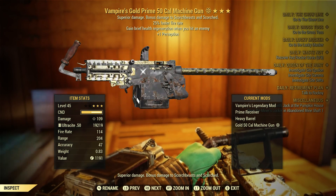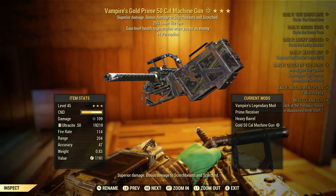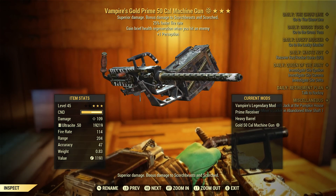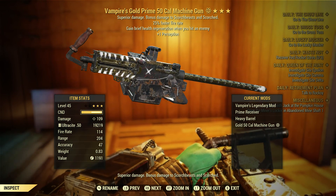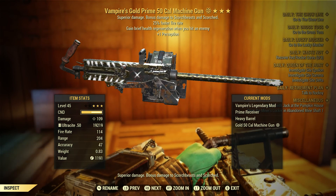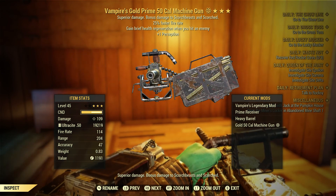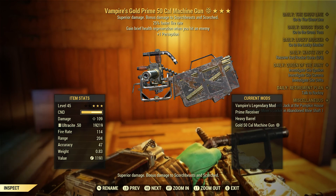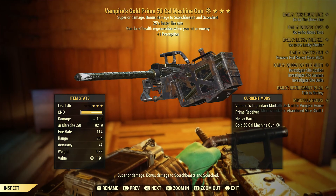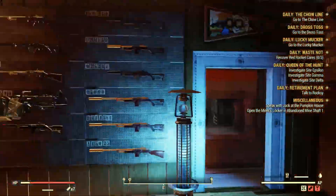Whatever, I guess it just wasn't meant to be. Anyway, here is the Vampires 50 cal — there are the attachments on the side there. I don't think this weapon has a lot of attachments. I was going to transfer this weapon over but I realized I hadn't done a video on this yet, so I'm going to hold on to it on this character, probably transfer it tomorrow, as well as some of the pepper shakers I have on my stash box that I've been holding on to ever since I crafted them.